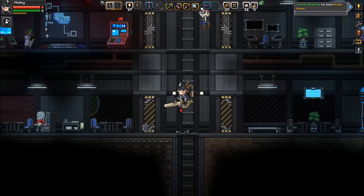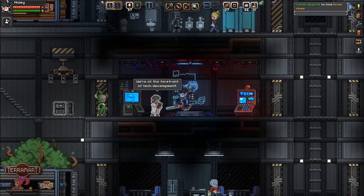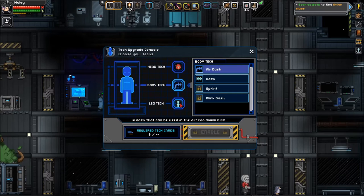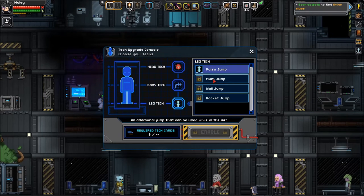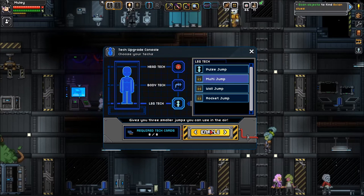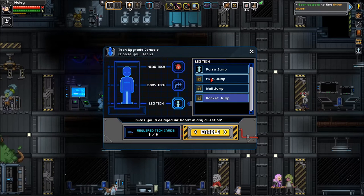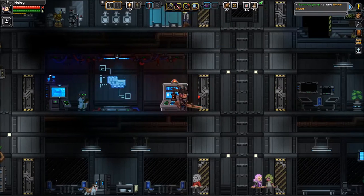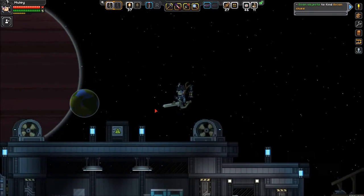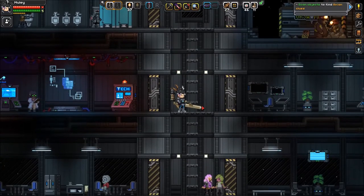We also have eight tech cards. I'm thinking we do air dash, but I already have that — why isn't it equipped? I'm thinking I want to try multi-jump — three smaller jumps I can use in the air. Press up to delay the air boost in any direction, that's pretty sweet. Let's try multi-jump. Oh dude, I like that. It'll take a little getting used to — I'm used to just a double jump.